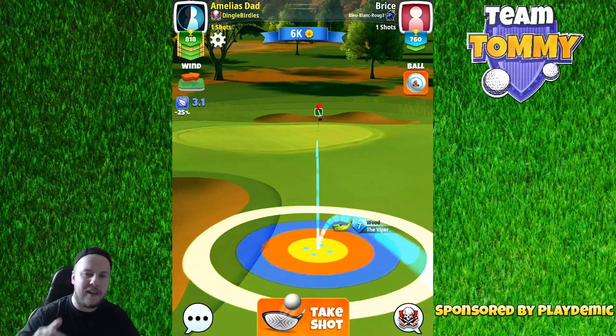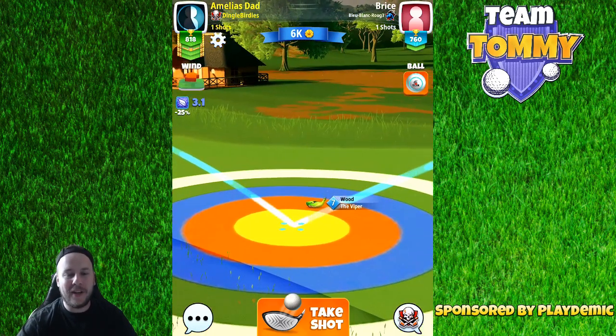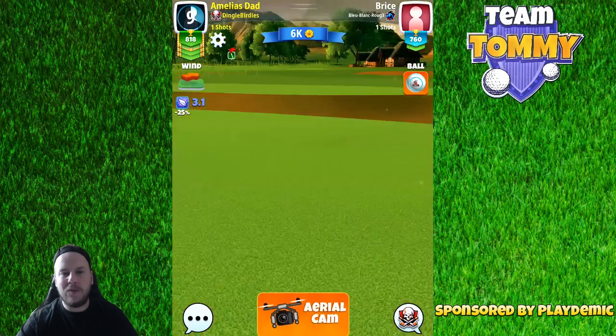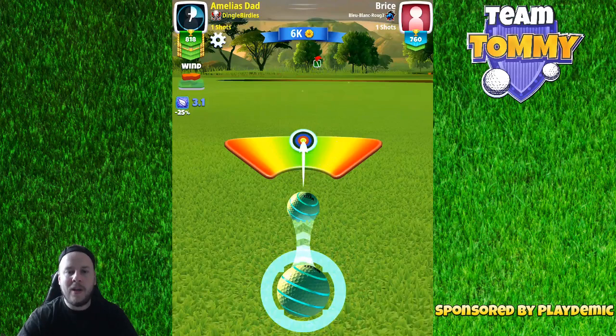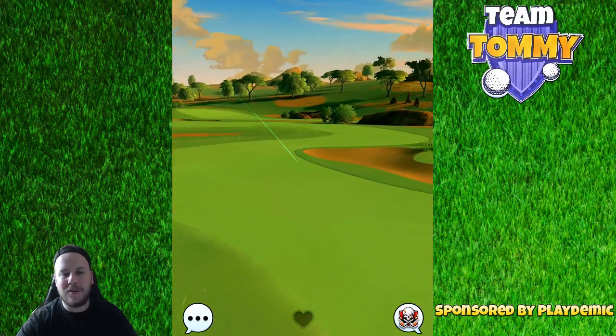If you come in too hot, there is a little slope on the back end of the green that will push you down a bit extra, and if you come in way too hot you're going to roll into the rough. I'm using one backspin here; next time I might use two, or no spin whatsoever — it's up to you to decide what you want to go with.